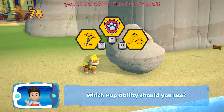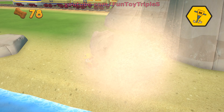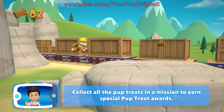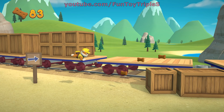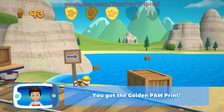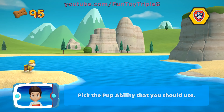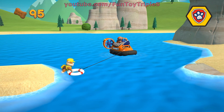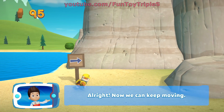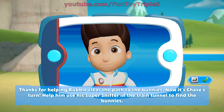Which pup ability should you use? Perfect! Collect all the pup treats in a mission to earn special pup treat awards. There's a golden paw print close by! You've got the golden paw print! Rubble can't swim across — we need Zuma to lend us a paw! Pick the pup! All right, now we can keep moving! Collect all the pup treats! Thanks for helping Rubble clear the path to the bunnies!